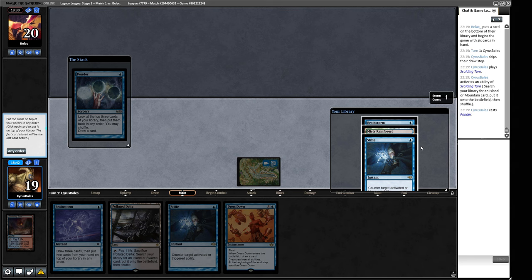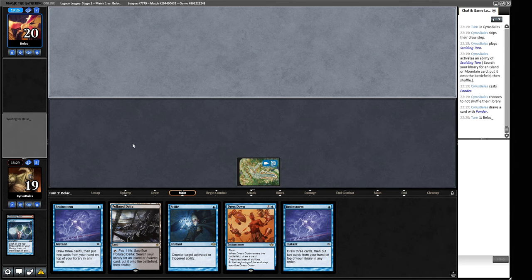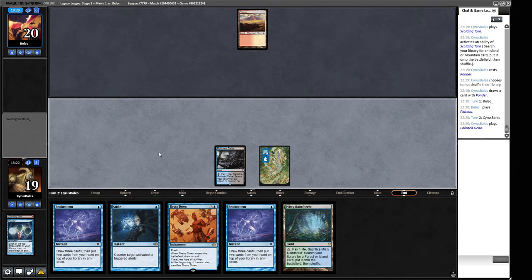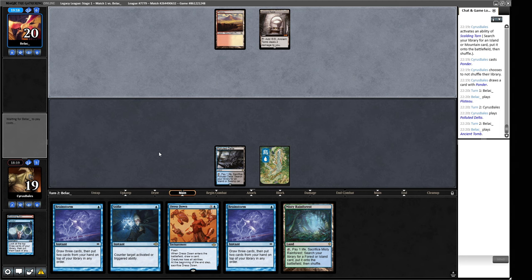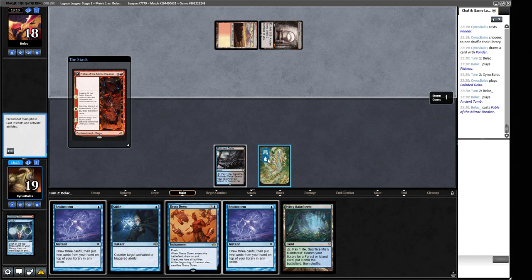I don't mind having another Brainstorm. We can have a Brainstorm and a land. We don't really want that Stifle on top, so we can Brainstorm to look two cards past that and then put at least a Stifle back. We can do this in our opponent's turn. The only thing we miss out on is if we have a Ponder — I think it's worth holding up interaction when we have a bunch of it. Where are the Phyrexian Dreadnoughts of yesteryear? Fable of the Mirror Breaker. We could stop them getting a thing here if we want. I think what we do here is Brainstorm first.